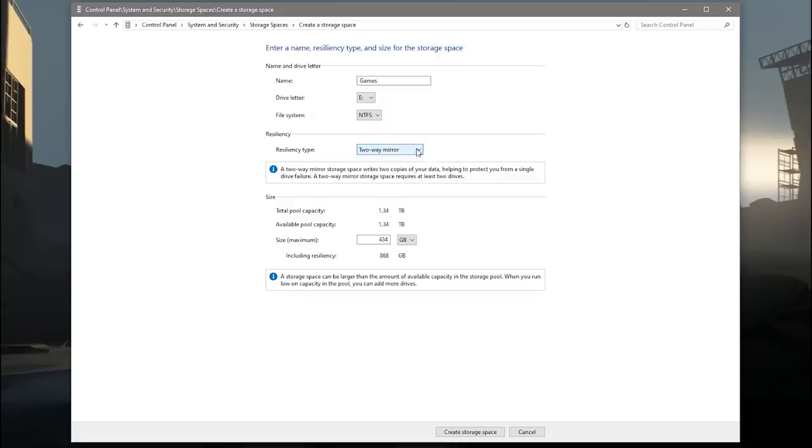That's generally a nightmare scenario for anything that you really care about. That said, theoretically we're just using this as a big games drive, so you can just re-download any game installs that you might lose if anything goes wrong. You should be storing any actual game saves on a different drive — probably primarily your system drive. So I would recommend setting resiliency to simple, no resiliency. Just be aware that anything on this pool is subject to be lost forever, so do be careful.